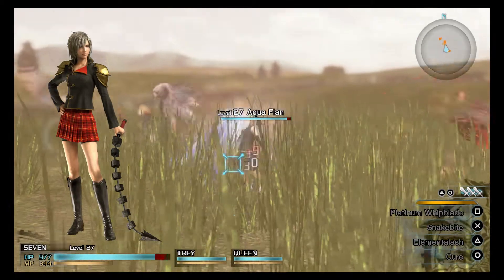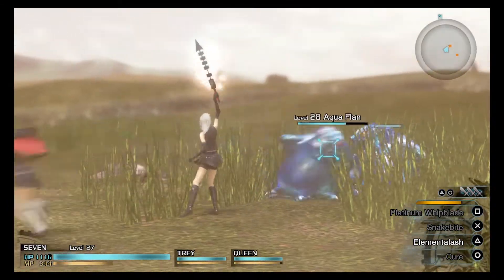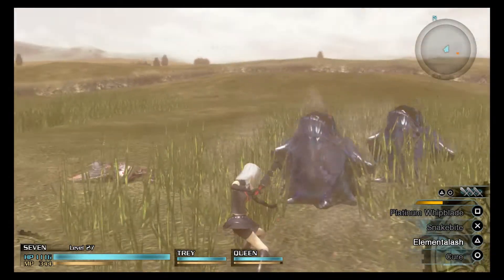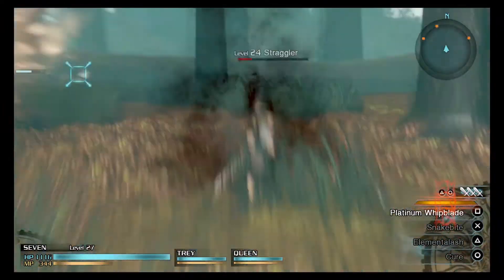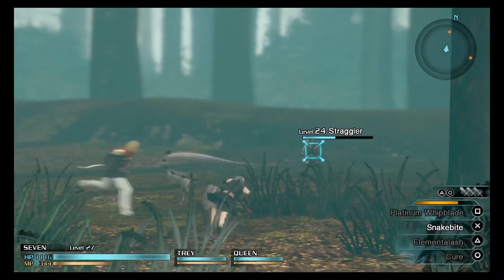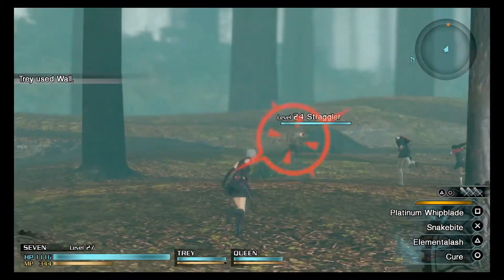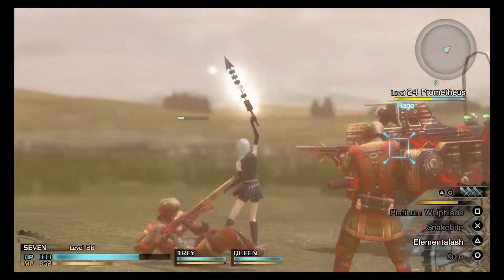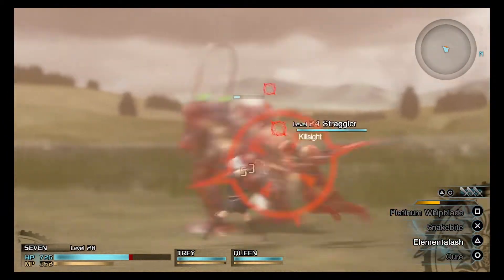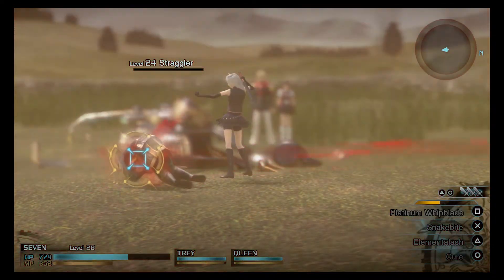At number 2 is Seven. This character fights with finesse. Every one of her movements just seems graceful. Even though she literally is a beast when it comes to attacking, her standard attack is powerful on its own. She also can use Snakebite, which acts like a hookshot from The Legend of Zelda. You can use the Elemental Lash, which sends a devastating blow using any one of the three magic types. Seven is really a force to be reckoned with.